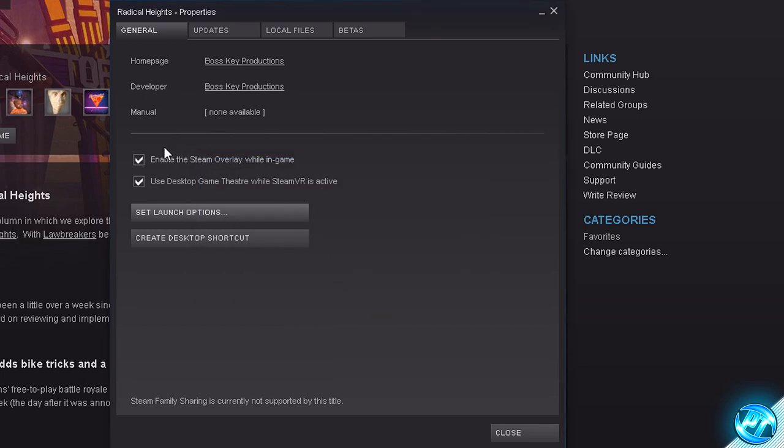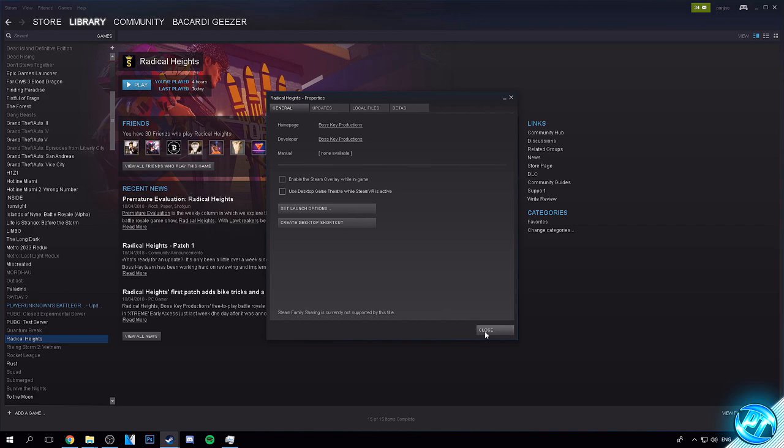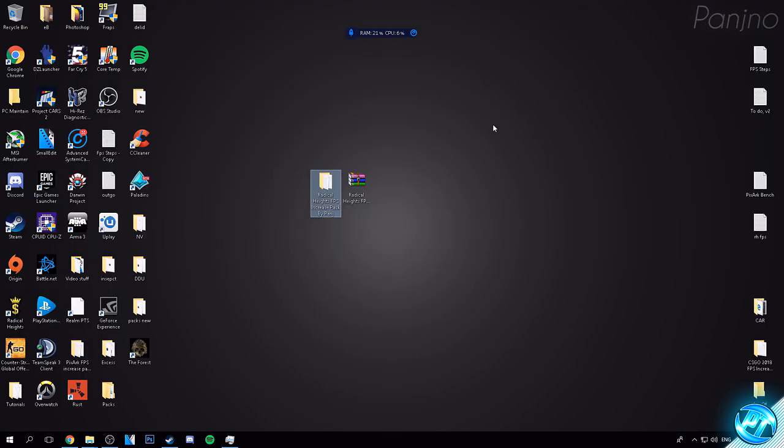At this stage, I also like to go ahead and turn off 'Enable Steam Overlay While In Game' and 'Use Desktop Game Theater While VR Is Active.' Turning off those two options will also increase your FPS, especially on lower end systems, as the Steam overlay does deteriorate performance only minorly. But if you want every FPS and the best performance possible, I do recommend switching those two off. Then press Close and minimize Steam.